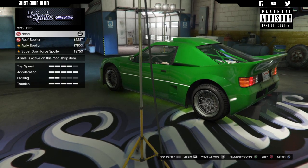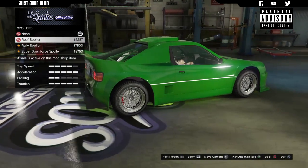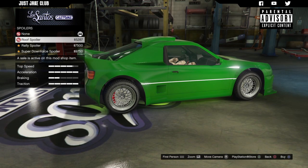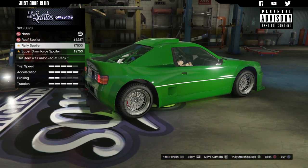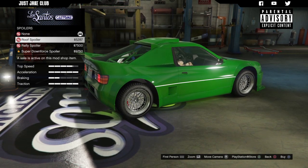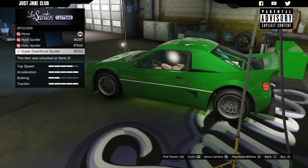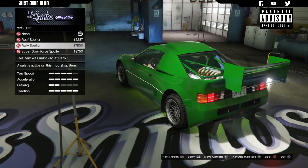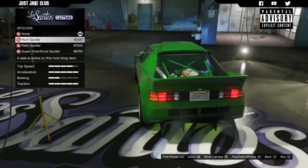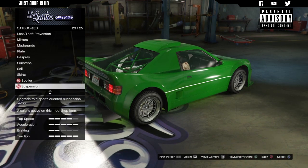The traction is already all the way up so I'm assuming it's controlled by downforce already. We do get an option for a roof spoiler which would be the best option if we needed a traction bonus, but I don't think we do. Those two big spoiler options are horrible — this smaller one isn't too bad if you want a spoiler, but personally I think it looks better without, so I'm going to stay none.